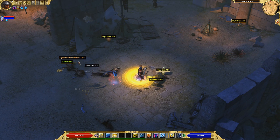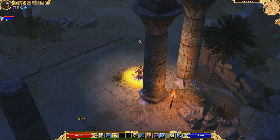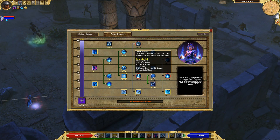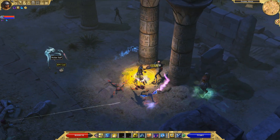Phantom Strike will also stun any enemies it doesn't kill. It drains energy too — it has an energy leech component. It's an all-around very, very good ability.